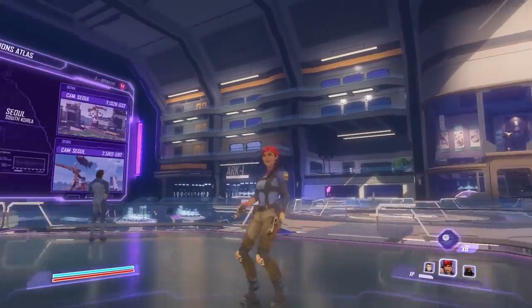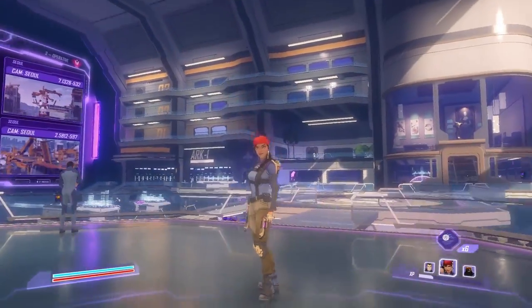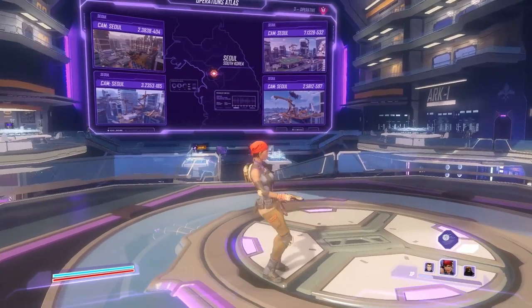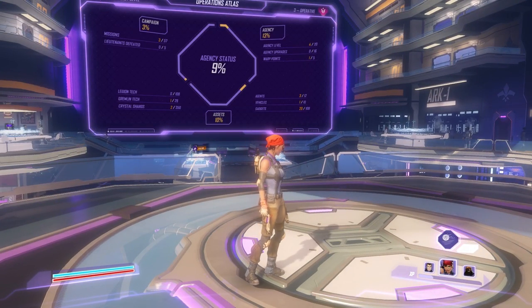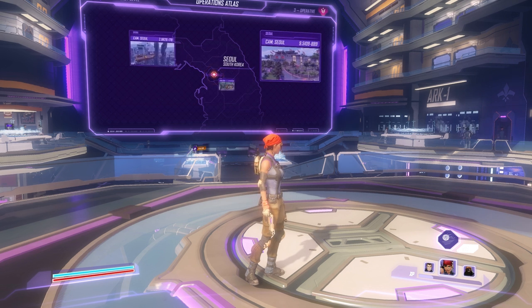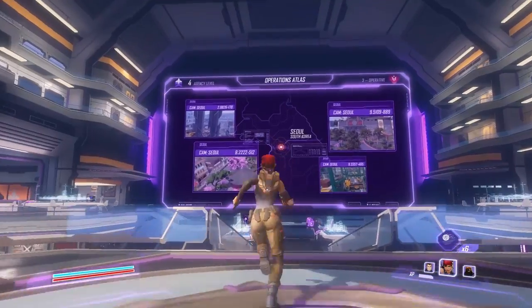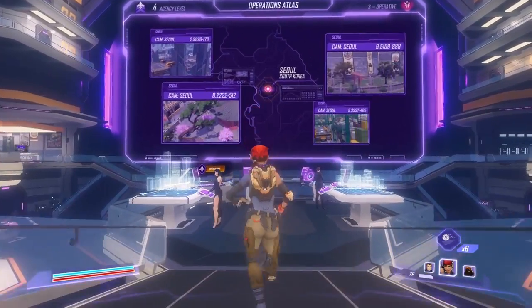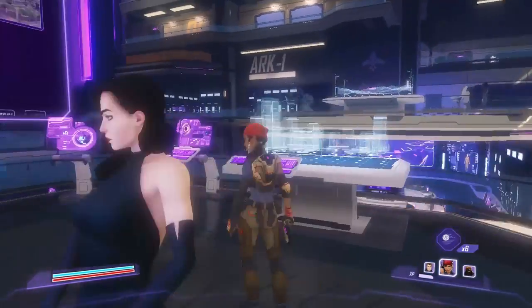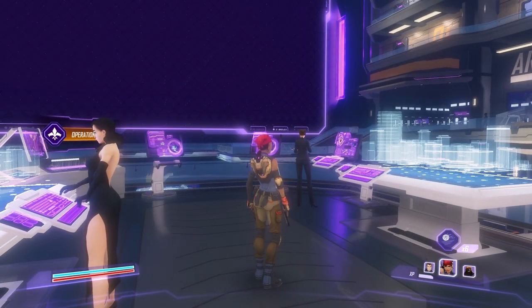Agents of Mayhem is an open world game, but it has a hub area called the Ark, which is where we are right now. It's not really a Saints Row game, but it is tied into the Saints Row license to some extent — there are some characters from it, but it's more of a superhero agency game. The Ark is where you deploy to the open world on various missions, and you can have three characters at once, switching between them dynamically through some teleport mechanic mid-mission.